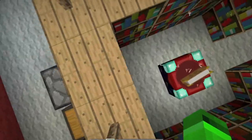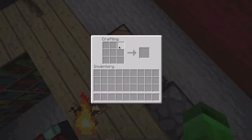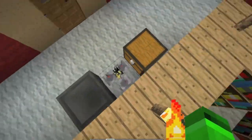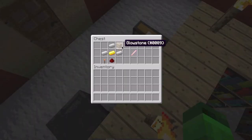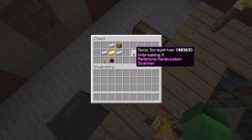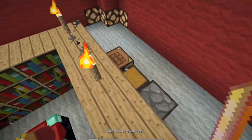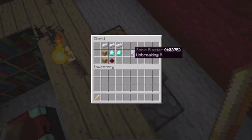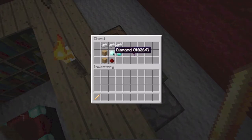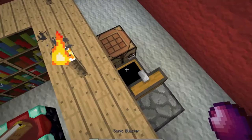The Sonic Screwdriver plugin implements two things: the Sonic Screwdriver and the Sonic Blaster. To craft the Sonic Screwdriver you need glowstone, three iron ingots, a butter ingot, redstone, and a redstone torch, placed in a specific order. To make the Sonic Blaster you need redstone, oak wood, diamonds, and iron ingots.